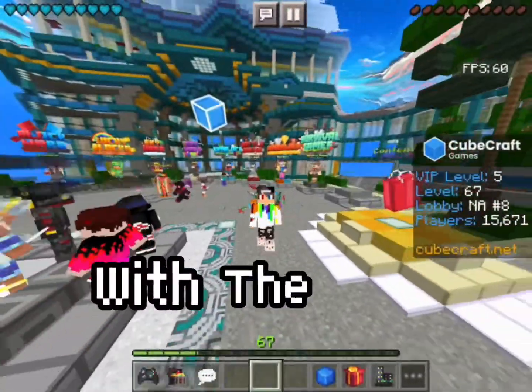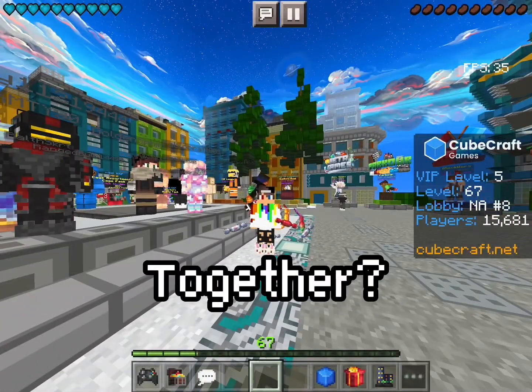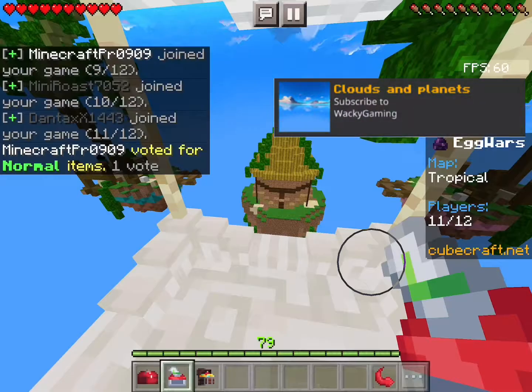I played CubeCraft Egg Wars with the best PvP pack and Sky Overlay. What happens when you combine them together? You'll have to stick around until the end. We're gonna be playing the first game with just the Sky Overlay.